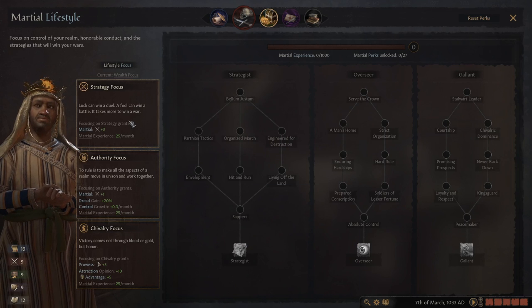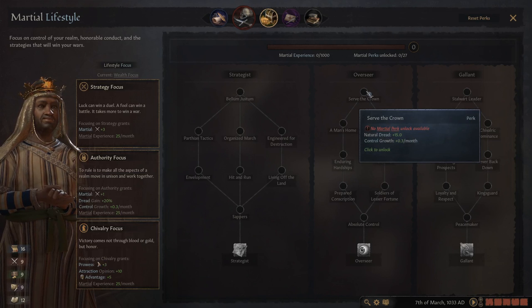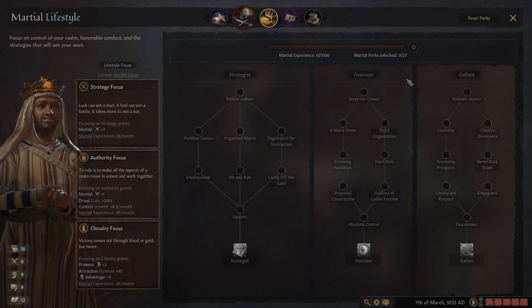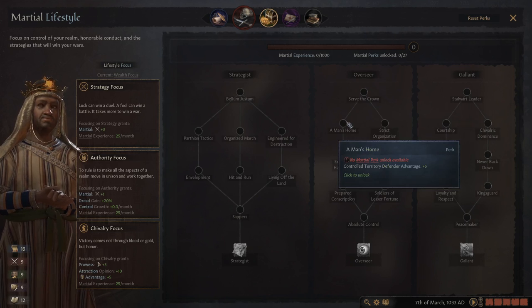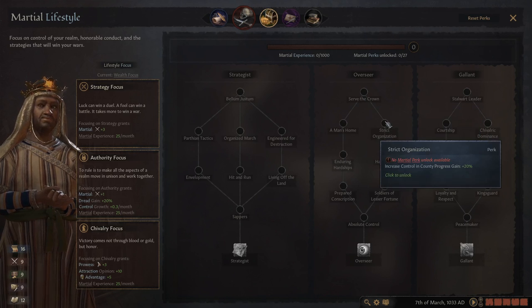If you do use it, take the strategy focus, or if you're fighting battles yourself, take chivalry focus — the +5 advantage and +3 prowess is really good. The one I found most use from was 'Serve the Crown.' It gives a small amount of dread, which tends to intimidate people more than cause problems. Plus if you're gregarious or compassionate, it doesn't matter. The +0.3 control growth is really solid and will help rein in your realm from causing revolts.